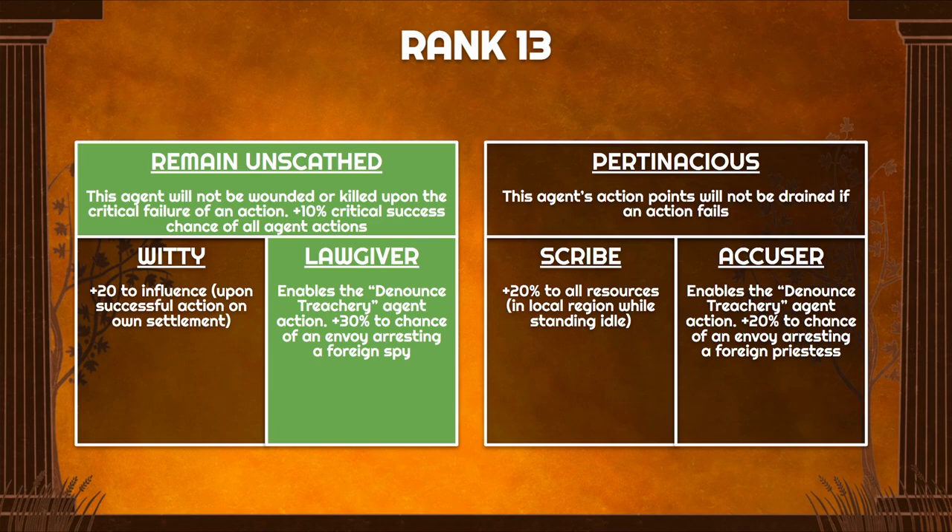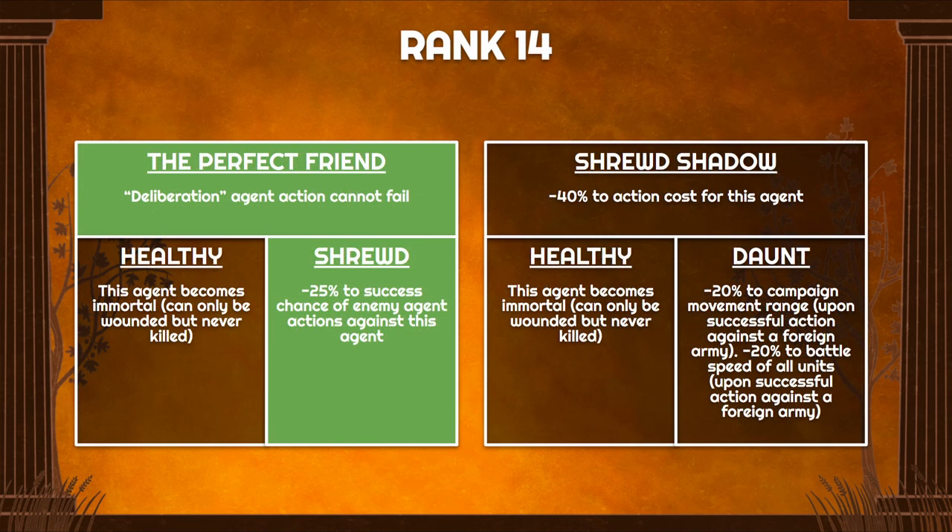At rank 13 we have Remain Unscathed and Lawgiver. Remain Unscathed prevents the agent from being wounded or killed, and gives plus 10% critical success chance for all agent actions — protecting you from critical failure when targeting armies and giving you a better shot at critical success. Lawgiver adds another 30% chance to arrest foreign spies. Then for your final rank, we go with Deliberation so agent actions never fail when targeting enemy agents to reduce their movement, and Shrewd for minus 25% success chance of enemy agents against you.